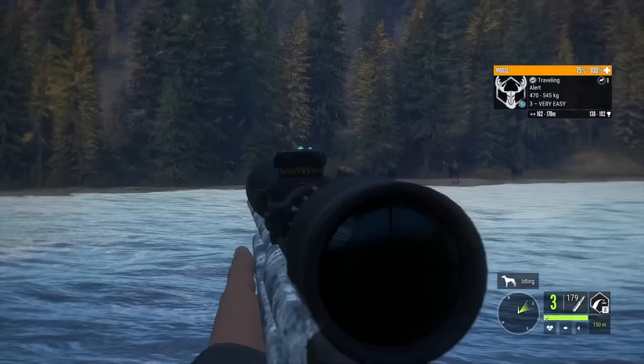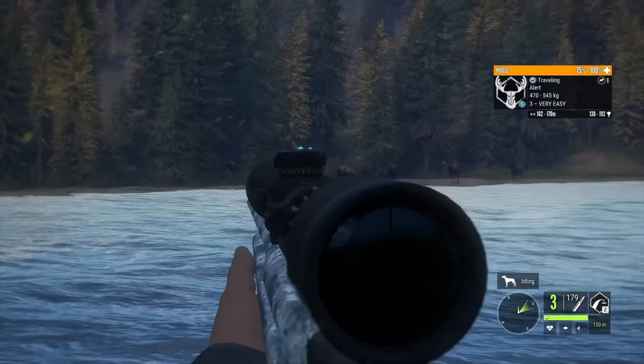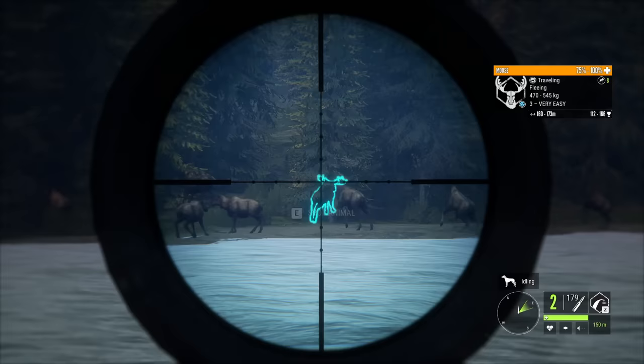It's referred to as the 22 strat, or 22 strategy, and essentially that strategy is to shoot near an animal that is walking away from you or not presenting a clear shot. Doing so will alert the animal, causing it to turn around and offer a better shot.